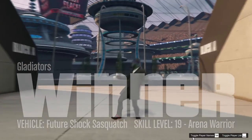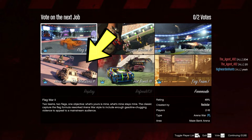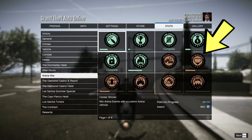Once the match is over, you can vote for the same job over and over again. In order to keep track of the matches you've done or your skill level, you can go to the pause menu — under stats you can check your arena war progress from there.